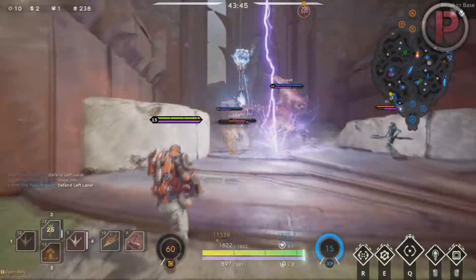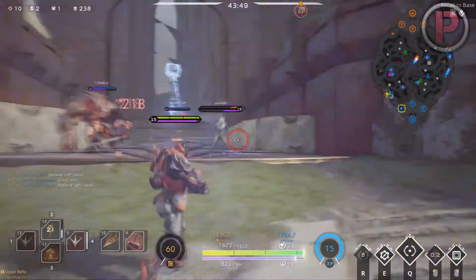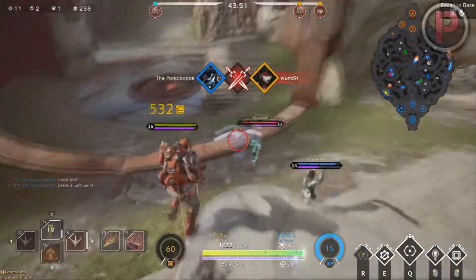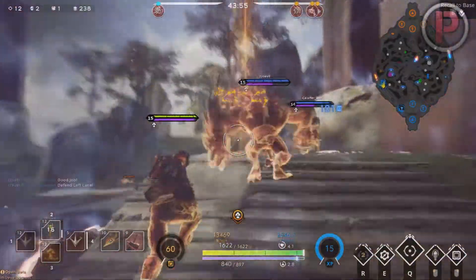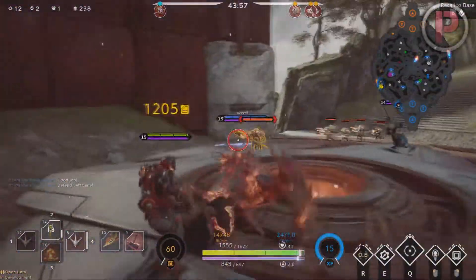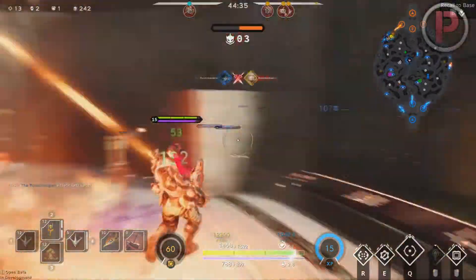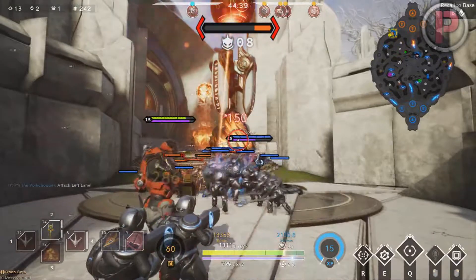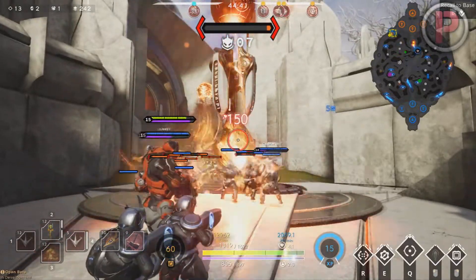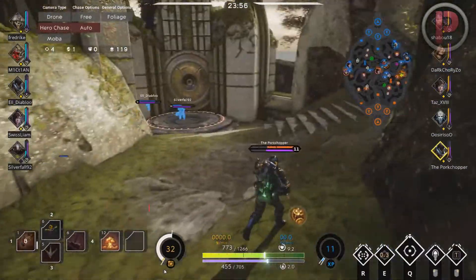Hey guys, Paul Chopper here, and today we're going to do a guide for a person that shouldn't need any introduction — the Cowboy of Agora. Murdock is a fury and intellect carry that can snipe his prey from afar, as well as getting close and personal to do some heavy damage. We're going to be looking at his base stats, how to play him, and my overview of this character. Like all my guides, if you enjoy them, subscribe and give me ideas in the comments below. Anyway, let's jump right into it.